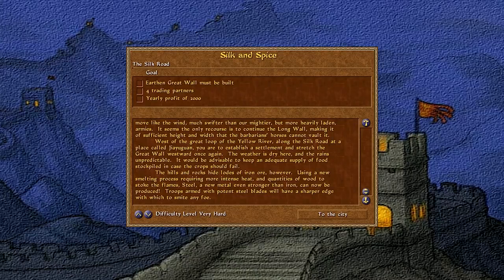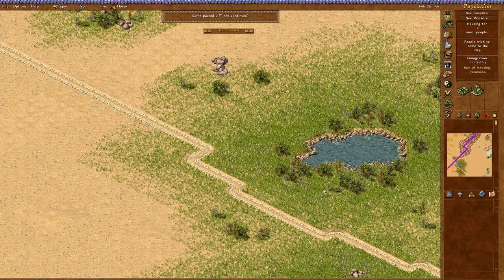Welcome back to Emperor: Rise of the Middle Kingdom. We are here on the Silk and Spice of the Silk Road in the Han Dynasty. Looks like we've got to continue building the Great Wall, get four trading partners, and get a yearly profit of 2,000. So nothing too complex. Let's go to the city and see what we're dealing with.